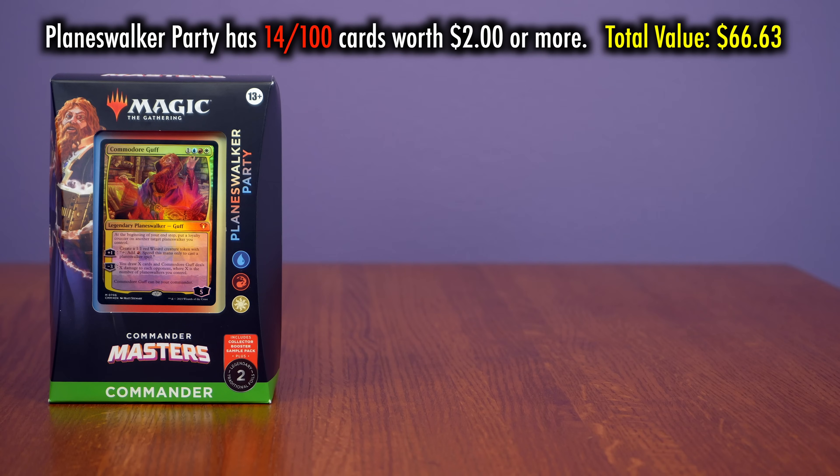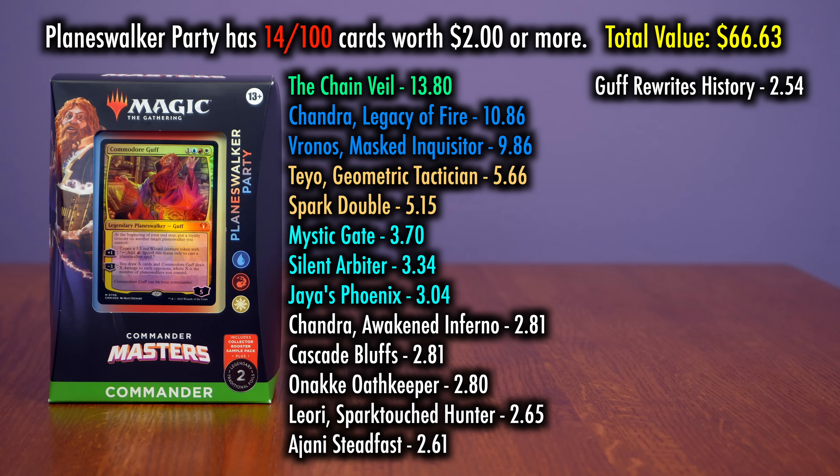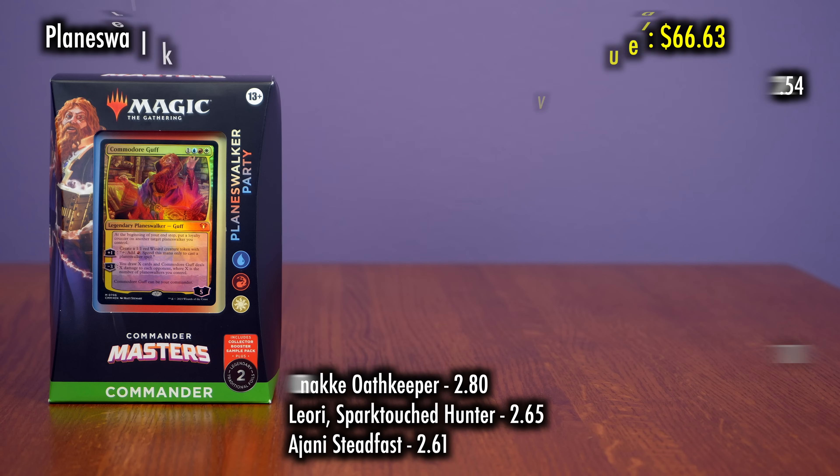Commodore Guff leads a Planeswalker Party of only 14 cards worth a total of $66.63. The big-ticket item here is a reprint, the Chain Veil — that's a hot card and it's relevant to the deck. In fact, this is one of the few decks where reprints are actually doing a lot of work. Its mana base at least had a Mystic Gate in it, thank goodness. But unfortunately, most people's evaluation is that this is the weakest of the four decks.